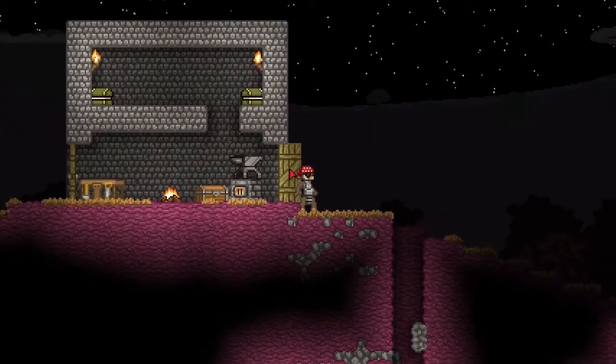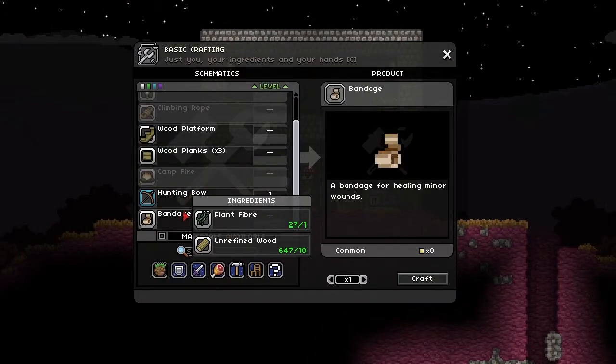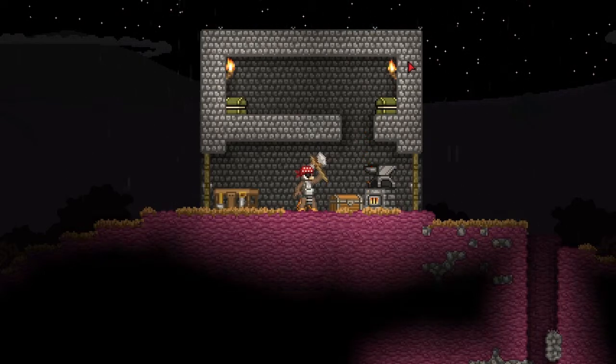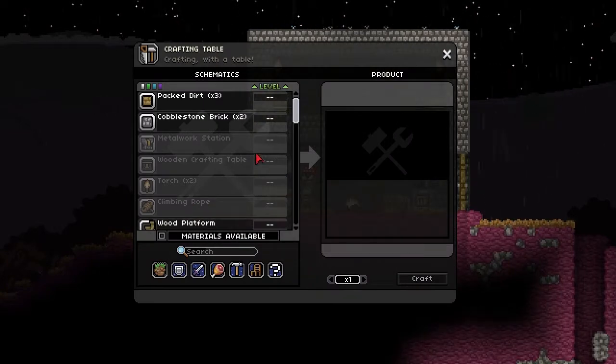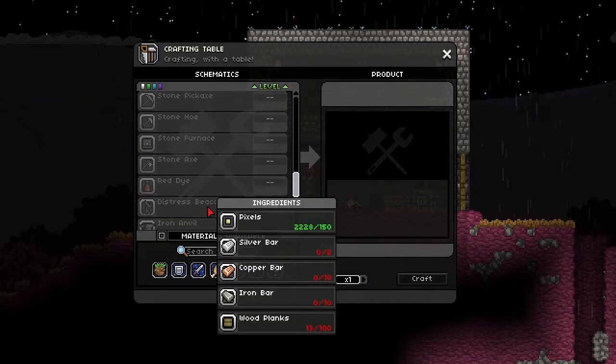Okay so now we got this little homey place. I heard a distress beacon isn't all the safest - guys are coming at me. We're gonna get some more bandages and then we'll make it. I think we'll probably wait for day though. So what do we need? The distress beacon requires silver, copper, iron, and wood. We need to make 100 wood.